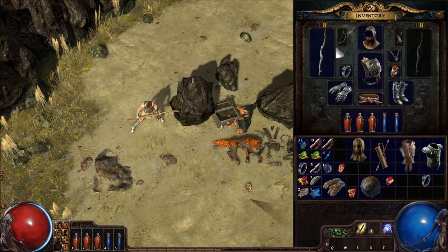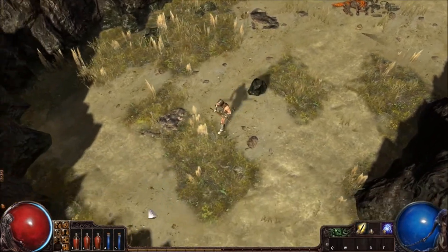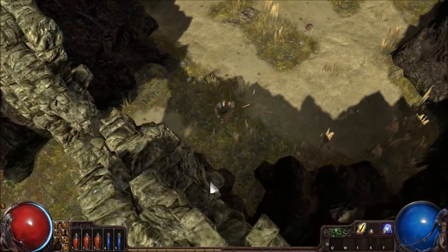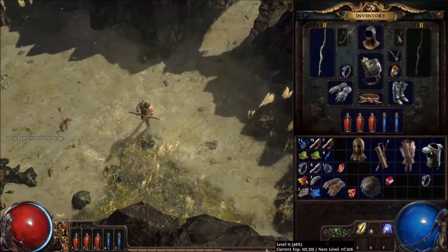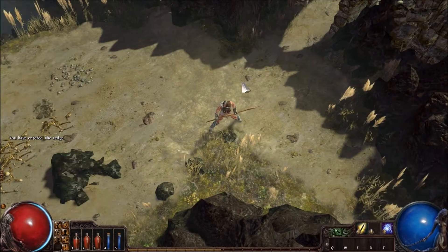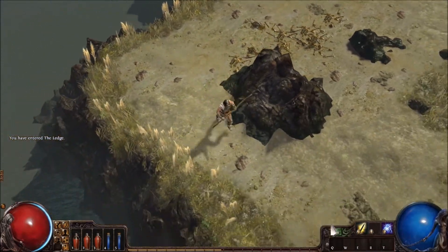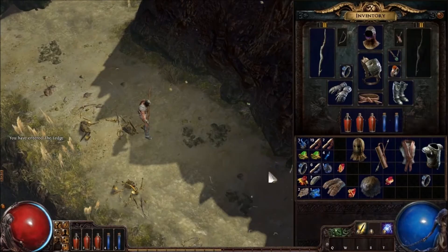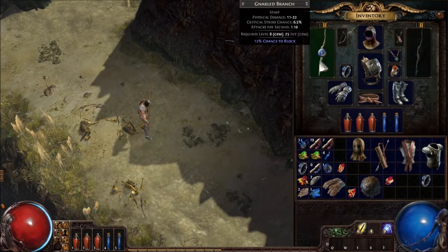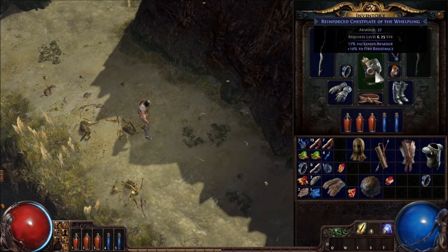You can also switch weapons. So that is very handy — you can have a bow for long range and a staff if you want to get up close, and each gives you certain powers. Speaking of powers, let me show you this — each item, armor, weapon, stuff like that, has these little holes and they're different colors.